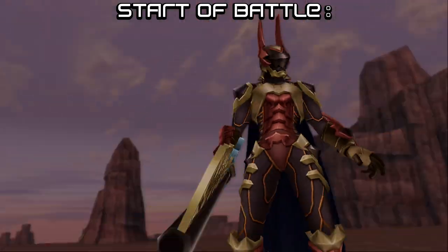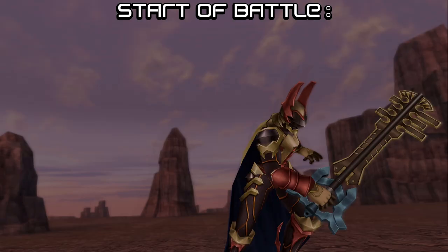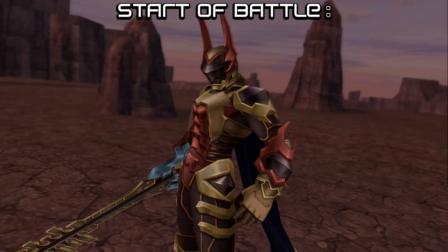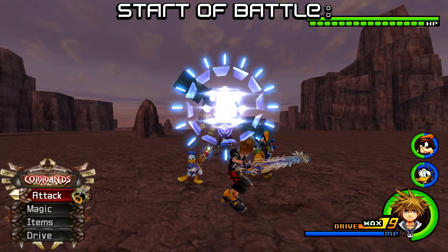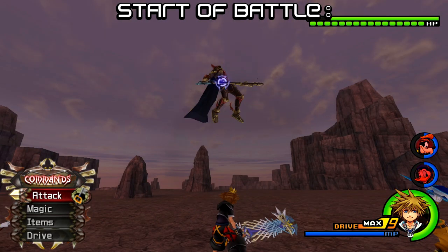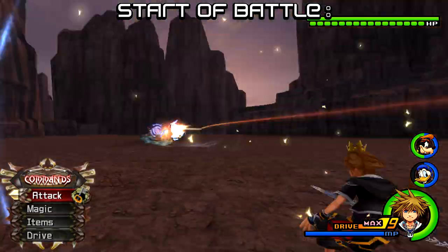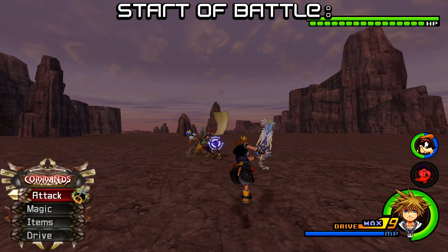He may be transforming his Keyblade into the Ultima Cannon or his Keyblade Glider. This is what it looks like if he's about to take out the Glider as his first move, and this is what it looks like if he's transforming his Keyblade into a Cannon. So if you see him do either of these in the last panel before gameplay starts, just dodge roll back. Once you've done that, if it's the Cannon, just block it back at him and you will have an opportunity to attack. If it is the Glider, dodge roll or guard each of his successive strikes until he lands, and when he lands, that's your opportunity to attack.